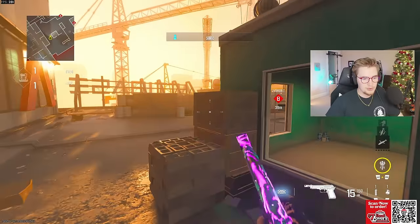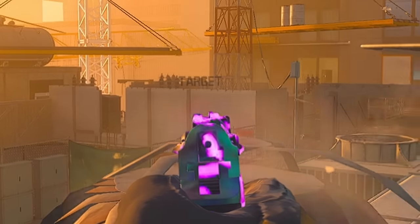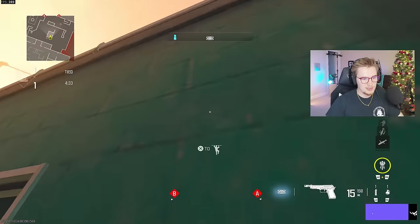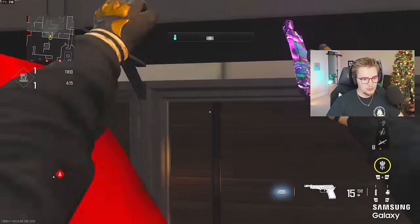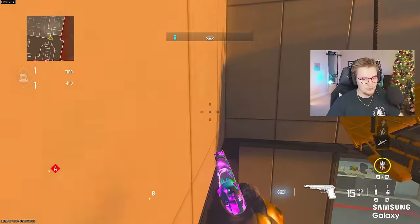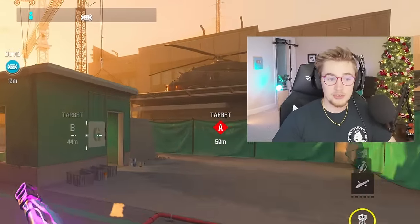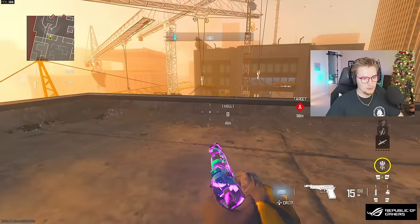Let's start with High Rise. A lot of people on the offense side will hop up on this green shed. If you look through that cut, you'll be able to see the entire cross from the left side of the street towards the elevators. What people don't know: you can just straight up jump from the right side all the way to the top.